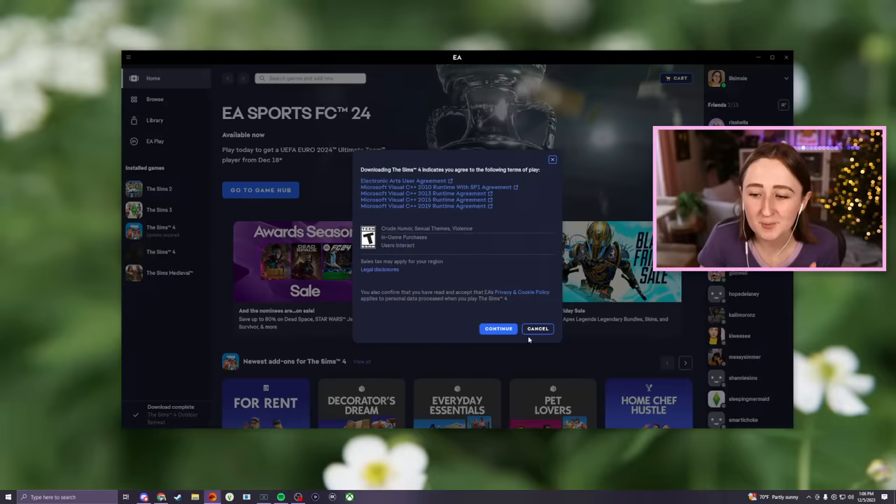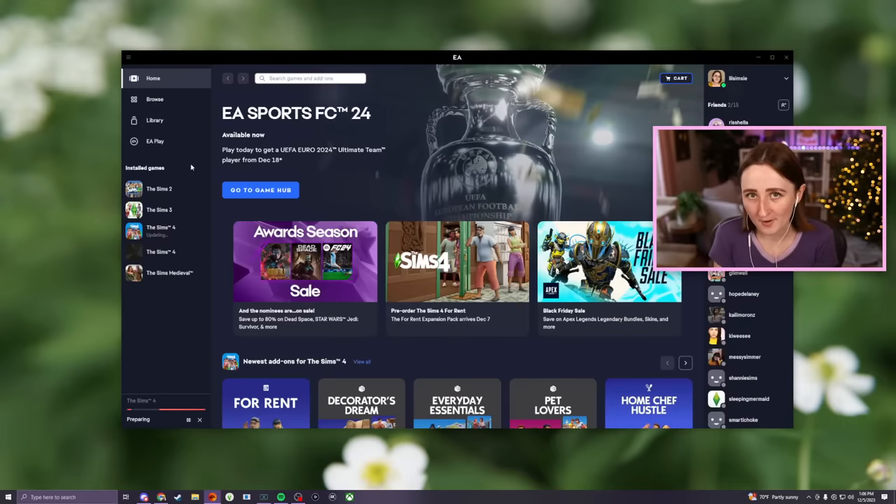The reason I'm telling you all of this is because today we're getting the pre-pack patch before the expansion comes out this week. So The Sims 4 says update required, and I'm gonna quickly install that. The fun part is that I've been playing with this update for like two weeks now. You can tell I've got two Sims 4s in my EA library — the first is the regular Sims 4 that everybody has, and the second is a special version with just the base game and the new pack, so we could have early access.